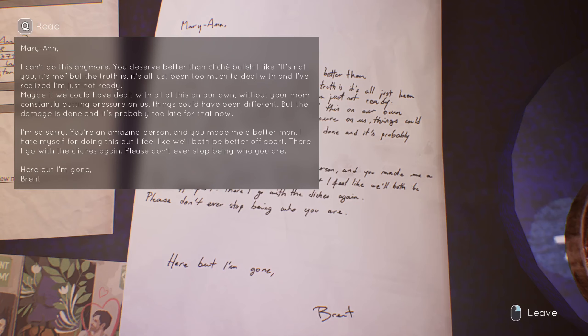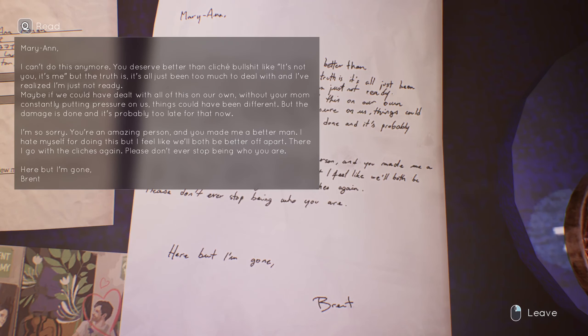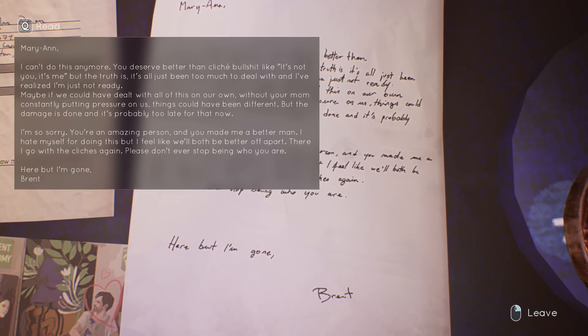Marianne: 'I can't do this anymore. You deserve better than cliché bullshit like 'it's not you, it's me,' but the truth is it's all just been too much to deal with and I've realized I'm just not ready. Maybe if we could have dealt with all this on your own without your mom constantly putting pressure on us, things could have been different, but the damage is done. I'm so sorry — you're an amazing person and you made me a better man. I hate myself for doing this but I feel like we'll both be better off apart. Please don't ever stop being who you are. Here but I'm gone — Brent.'